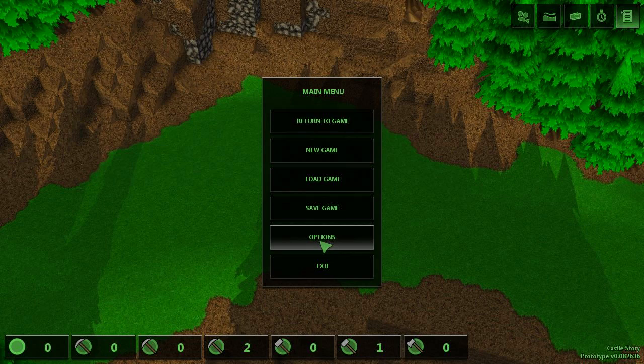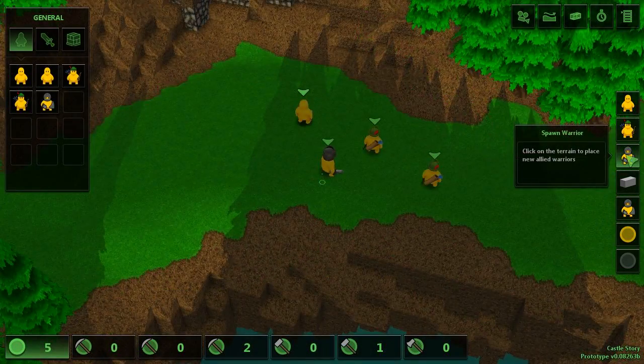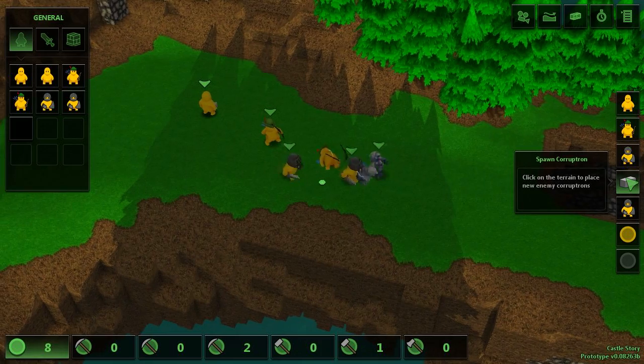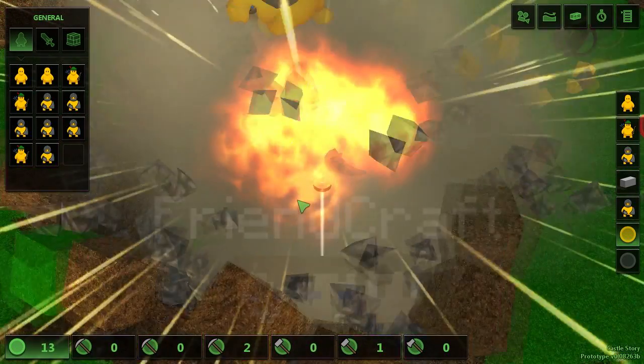From options in the system menu, you can activate debug mode. This gives you the ability to spawn new Bricktrons including archer and warrior class types. If you want enemies, you can spawn enemy warriors and Corruptrons. Clicking the yellow sphere will cause an explosion wherever you click — but be careful, it's very addictive.